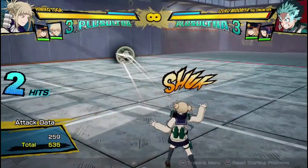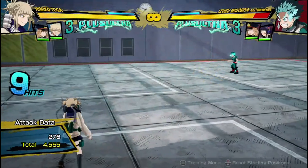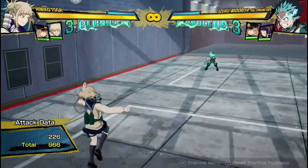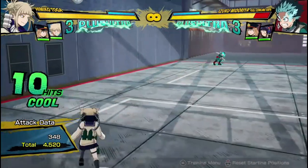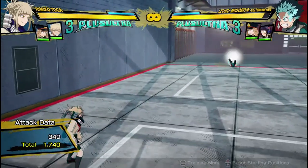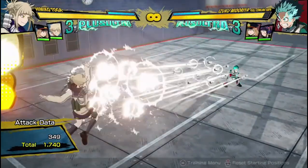If you hold down the button, she glows and then throws charged projectiles — a ton of them — and they do about 4,500 damage, which is a lot for a projectile. They have a large spread and travel really quickly. This just adds to her zoning.